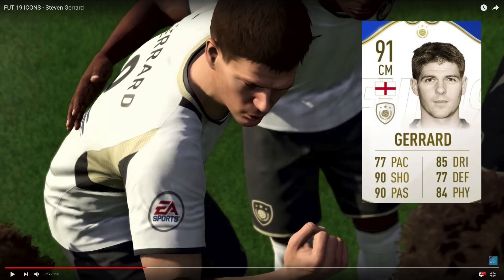We move on to the middle Gerrard, the prime of his career at 91 overall center midfielder. His pace went down a little bit but the rest of the stats went up. Middle Gerrard had short but longer hair than young Gerrard, and EA have done that. There wasn't a really good front-on photo for this middle Gerrard, so I've put the best images from the trailer on screen.